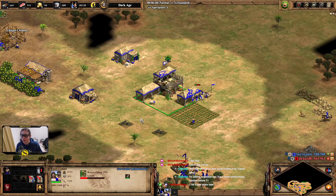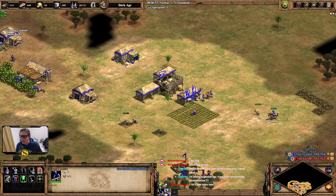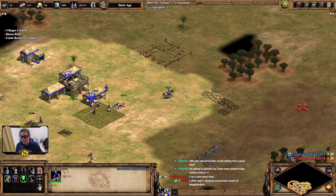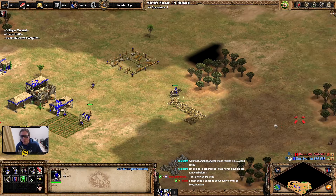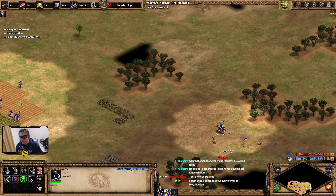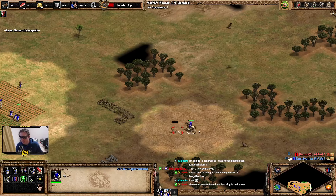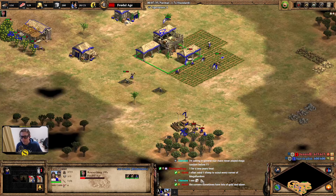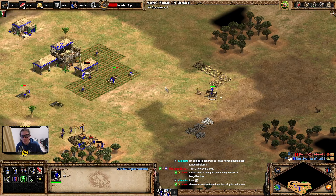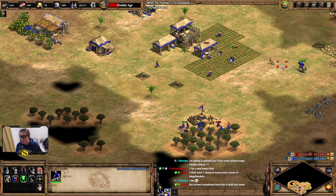There is no real general answer though, it just depends on what you want to use your resources for. For example, if I had gotten a mill on the deer here, then I would not be able to make a barracks here — which I don't actually want to make. I want to make a couple more dark age farms. We need to play ranged units, we're gonna need to secure the center. I think there might be some reds here, I'll scout it.